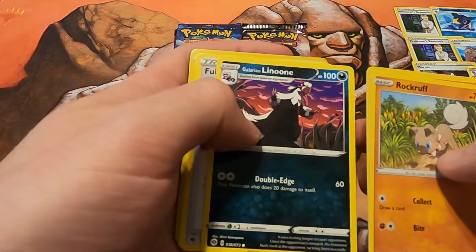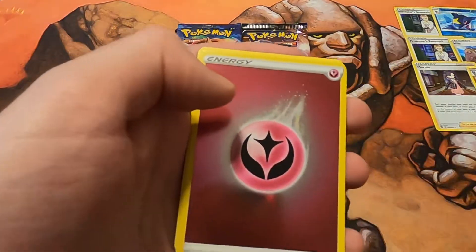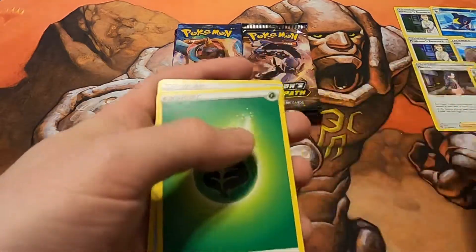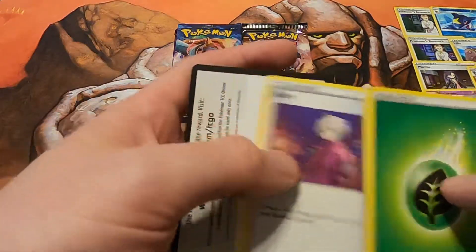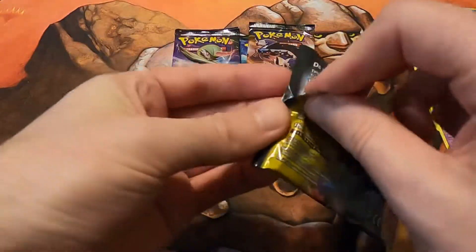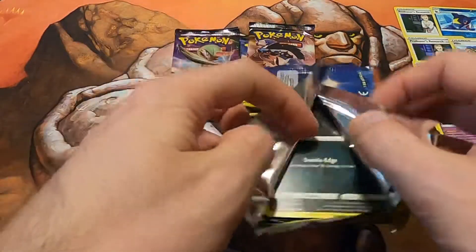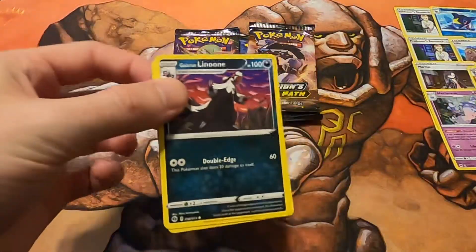Rokra, Vulpix, Galarian Linoone, Full Heal, Purloin — we got a Fairy Energy and Hatterene. That one I have many, many copies of. Energy, Rotom Phone, Triple C, Dedenne, and the Code Card. So we are four packs in and not doing too bad. No V-pulls, which is surprising considering how many I had in my last videos — it was a lot.